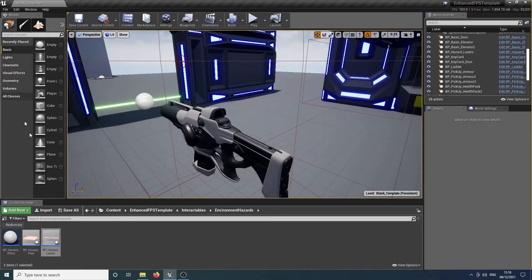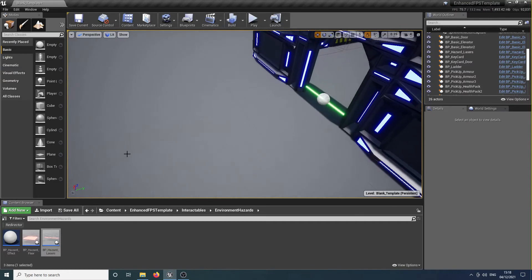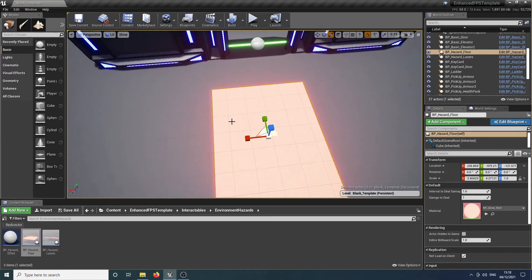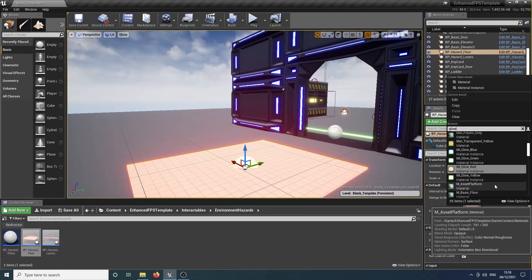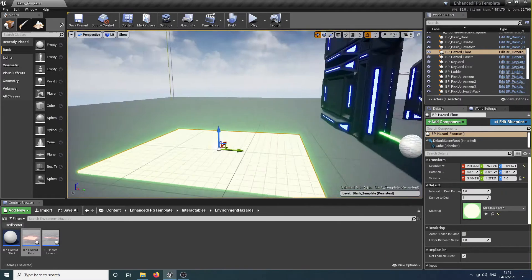We do have other hazards supplied as part of the kit as well, in the form of floor hazards. Let's drag a floor hazard out into the world — these work almost identically to the beam hazards. We just position it, place it, scale it, and choose its materials. Let's say we want this one to be a slime floor, so we'll make it green.